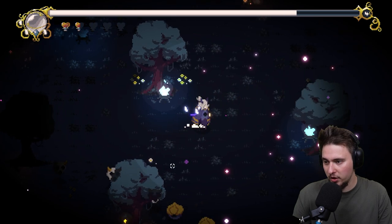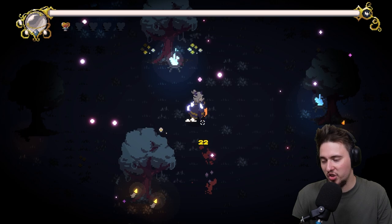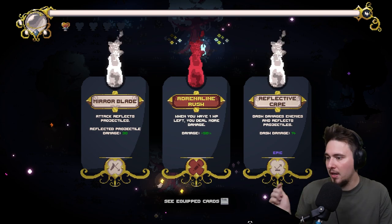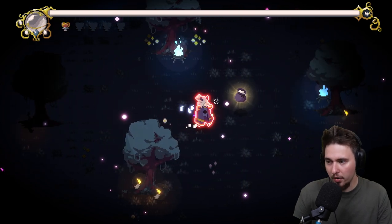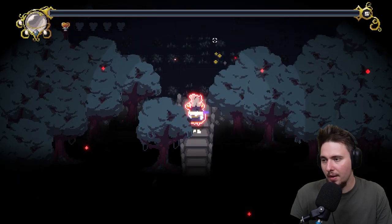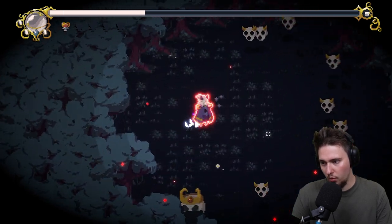I can kind of deflect that - that was sneaky. We can go for both or one option. When you have HP one left - I'll take that. Reflex projectiles? No. Reflective cape dash damage? No. We are going with this one because I have one health - plus 50 damage, we'll take it. At least we'll be able to cut through them easily.